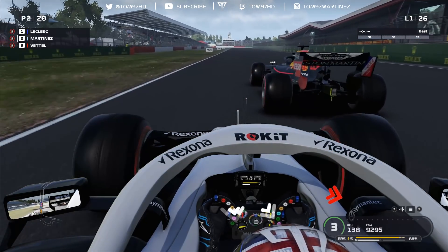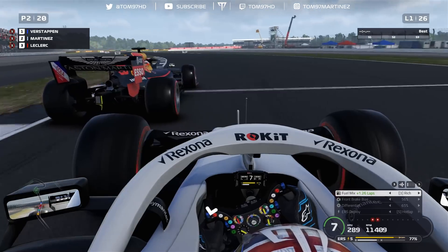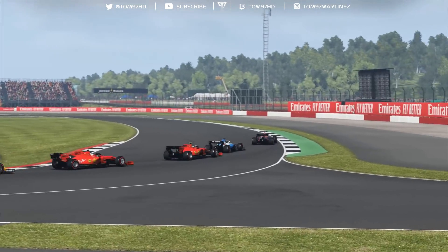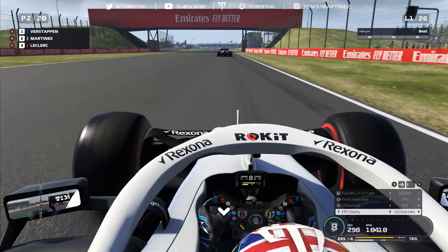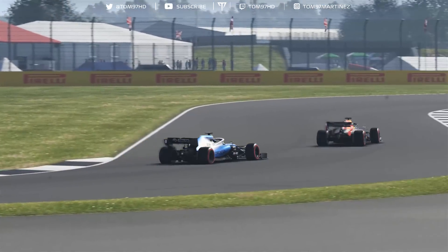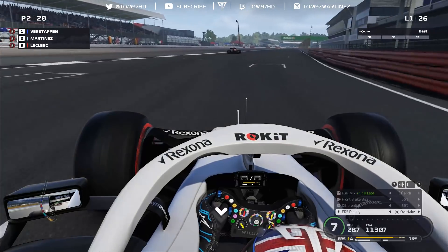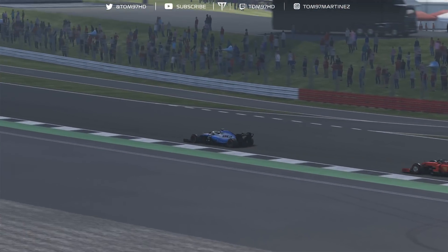Lights out and it's a fantastic start — we jump Leclerc and we're close to Verstappen. He's carrying the momentum but we're all over the back of him. I have a look on the brakes but Verstappen holds on. Good start getting past Leclerc — let's see if we can get Verstappen. He gets good traction so I can't quite make the move. Into Luffield I go a bit wide — that's going to hurt a little.